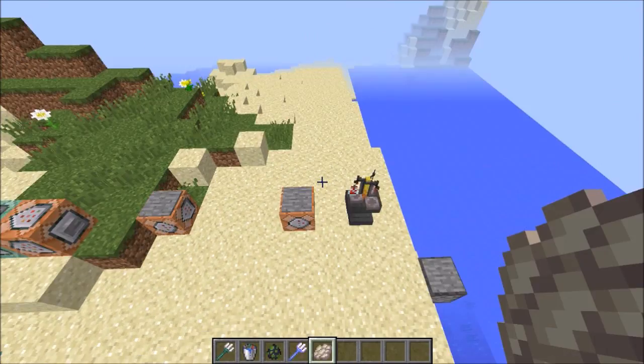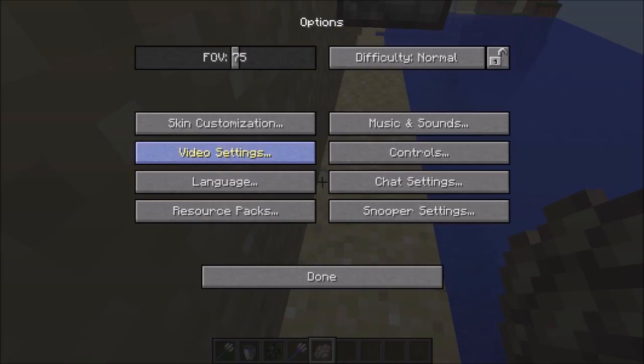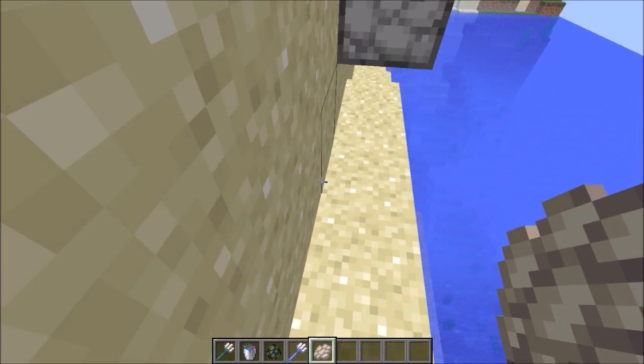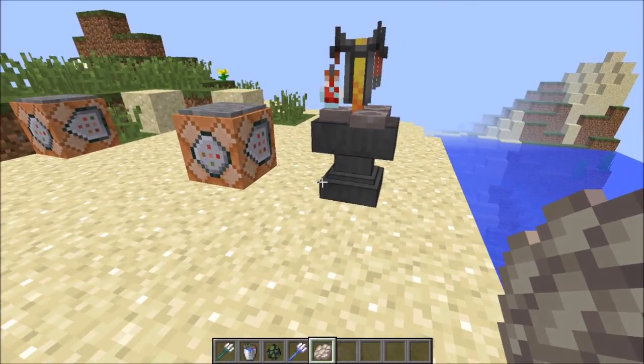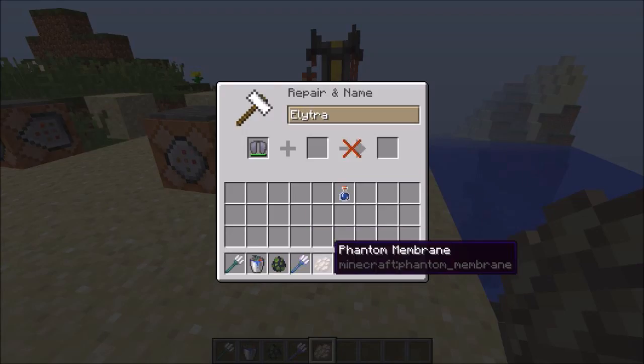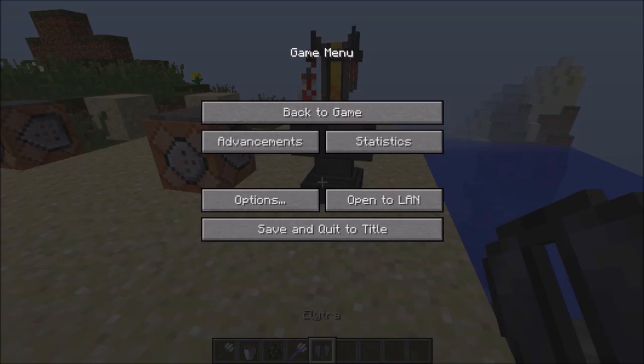With the phantom membrane, if we go over to our anvil over here, we can repair elytra with it. So let's do elytra — we can repair it. There we go.